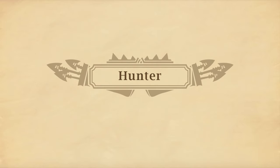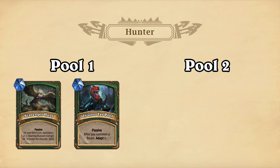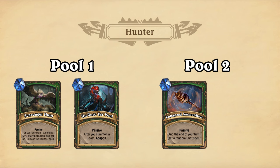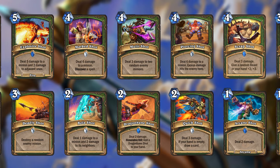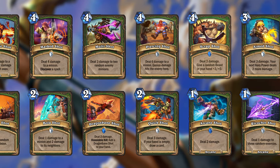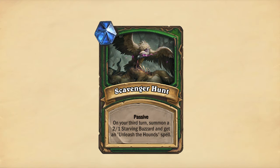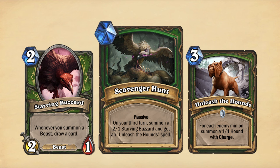Now for the passive treasures for Hunter. Hunter gets the Pool 1 passives Scavenger Hunt and Unguru Top Hit, and the Pool 2 passives Enhanced Ammunition and Trapper's Flute. Enhanced Ammunition triggers at the end of each of your turns and adds a random Shot Spell to your hand — those are any Hunter spells with the word 'Shot' in their names. The Pool 1 passive Scavenger Hunt triggers at the start of your third turn, summoning a 2/1 Starving Buzzard and adding an Unleash the Hounds spell to your hand. Starving Buzzard has changed a bit since the old days, but it still works alongside Unleash the Hounds for a powerful combo.